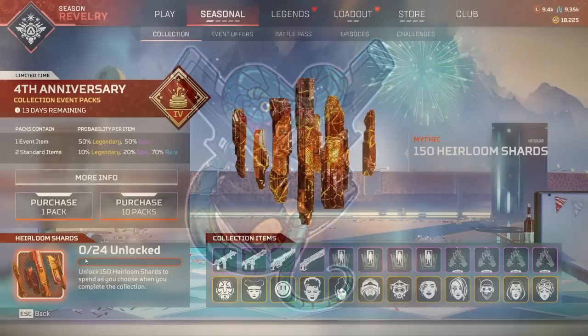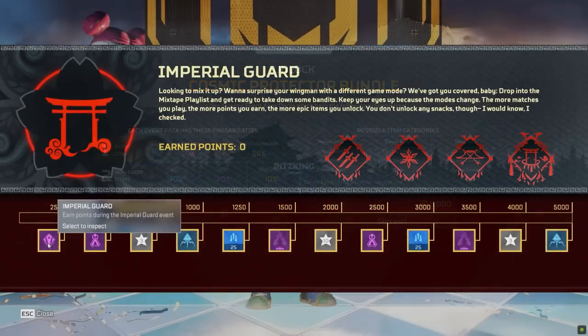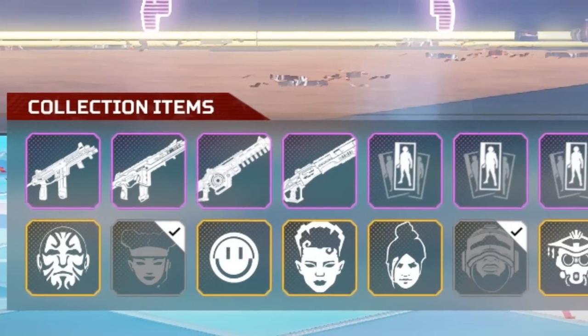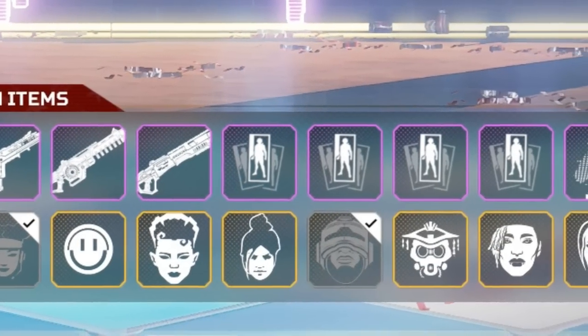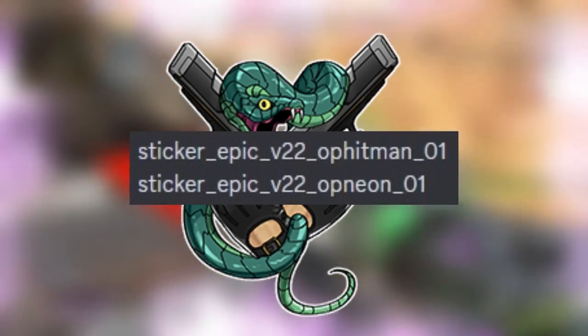Now, there are two issues. I'm not sure whether they're going to sell these stickers in the normal Collection Event, or give them away in the Prize Tracker. If I were to guess, they're going to sell them. More than likely, these stickers will be replacing either a Hollow Spray or an Emote in the Epic Section, as these are categorized as Epic Rarities.